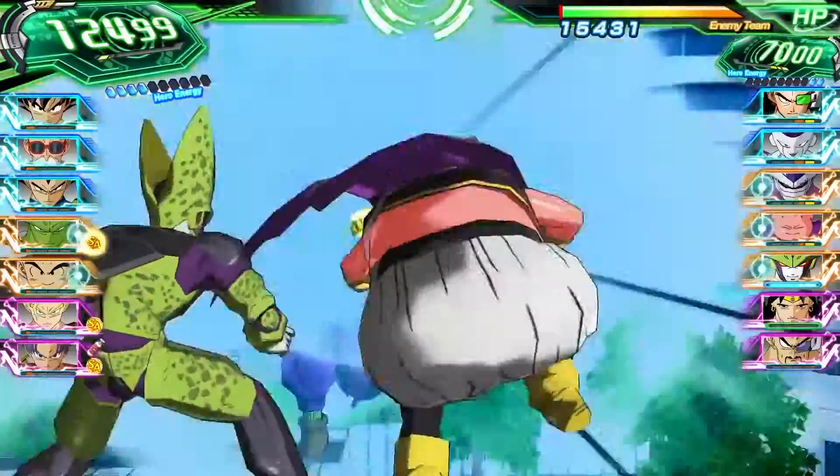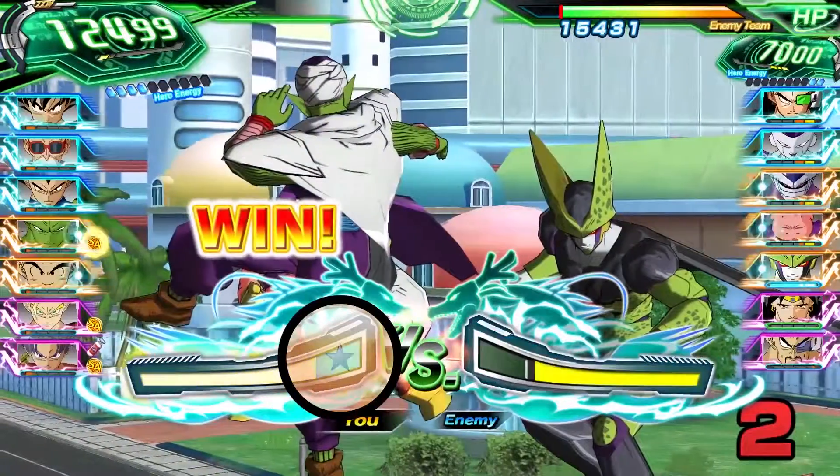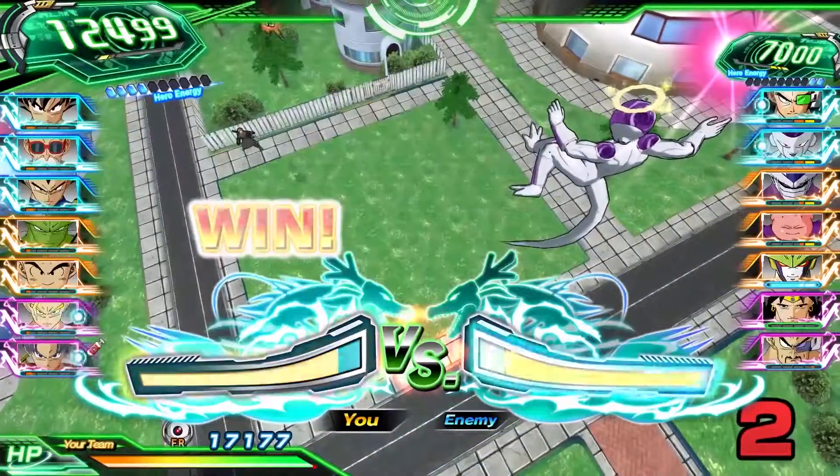Once you've chosen your squad, commence the all-important charge impact battle. Stop the meter with more energy than your opponent while attacking, and your team will deal extra damage. Or, if you win while defending, your team will block the attack.